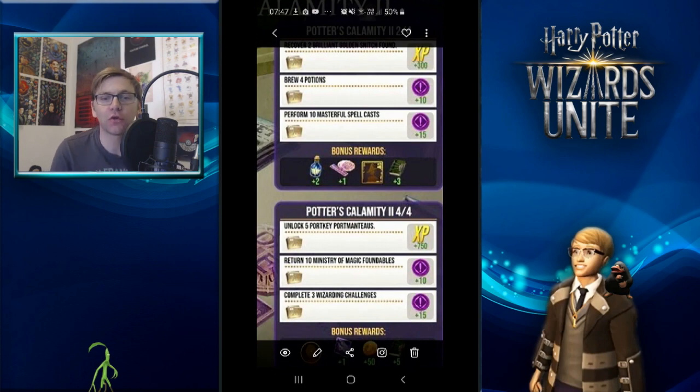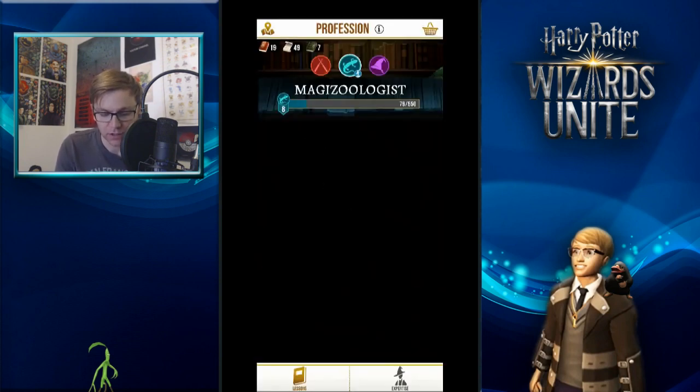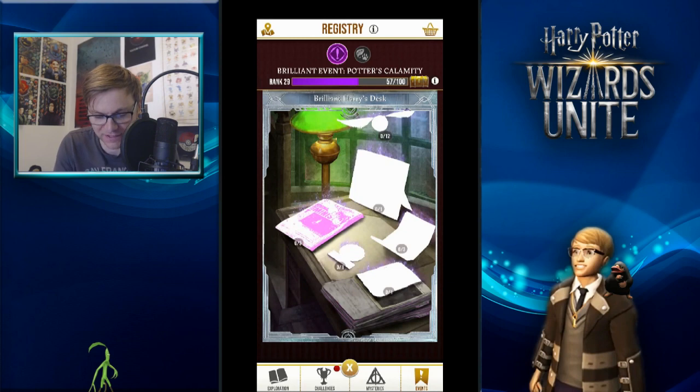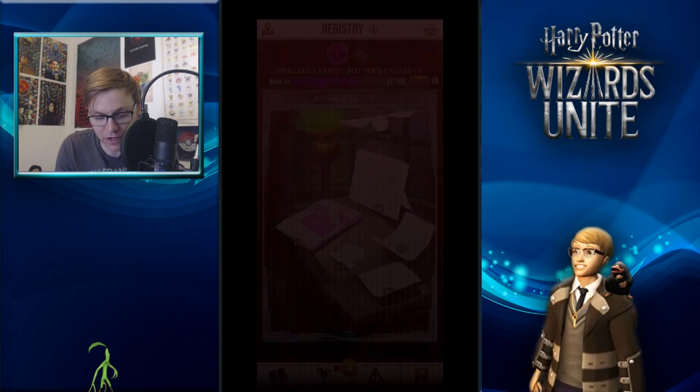Finally, you can finish off by completing three wizard challenges. You'll probably want to use some of your brilliant rune stones at the fortresses, as these will award you one of the event items. Looking at the rewards for this event: the brilliant snitch is confirmed as an unfoundable with high threat severity, making one of those quests very easy to complete.